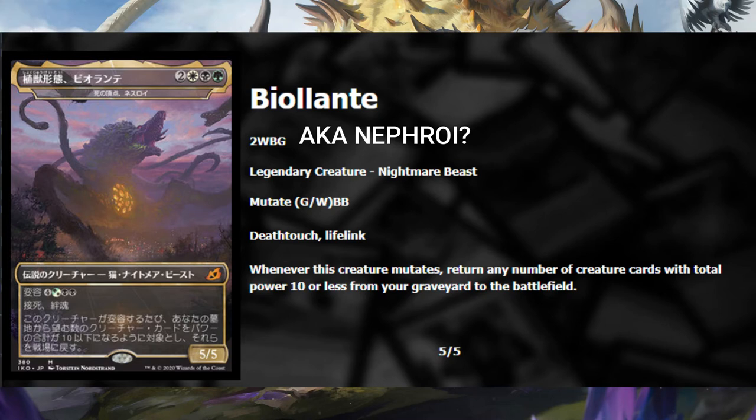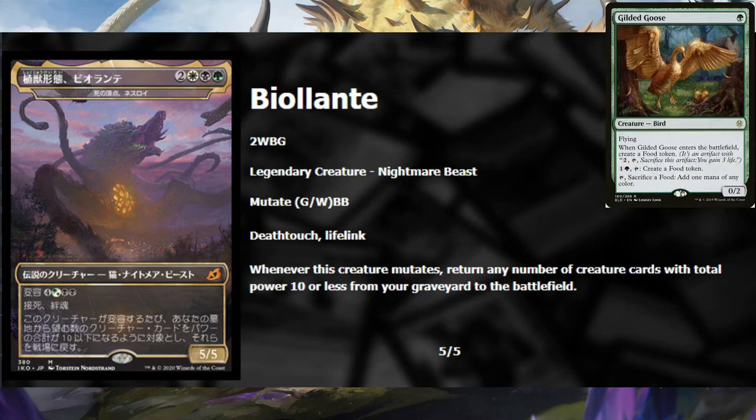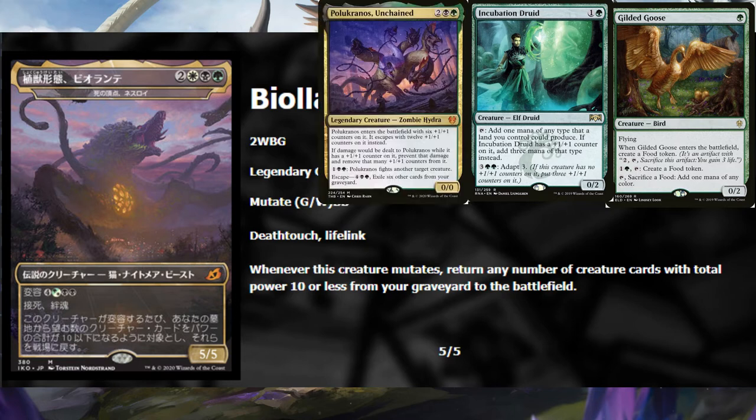Nethroi is a baseline three-color, five-mana 5/5 with Deathtouch and Lifelink, which is a pretty good base. For seven mana, whenever it mutates you get to return creatures from your graveyard to the battlefield up to a total power of 10 or less. As a five-mana 5/5 with Lifelink it's good on the ground to fight aggressive decks, but most people will be looking straight at the Mutate ability. A great way to utilize it would be to use zero-power creatures - there's no limit to how many Gilded Goose with zero power, Incubation Druid with zero power, Blokranos technically has zero power.